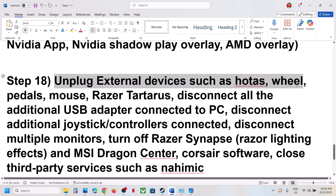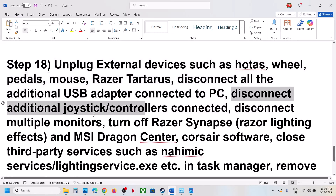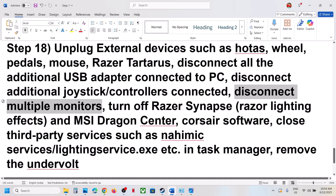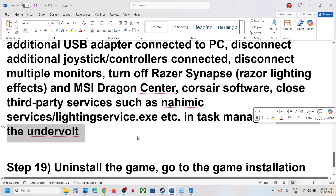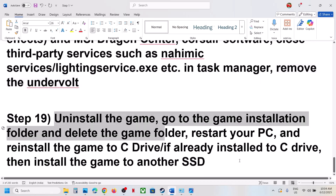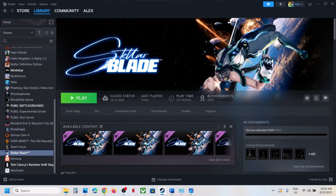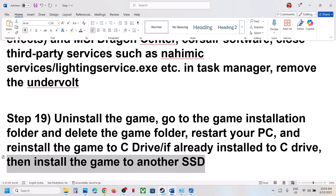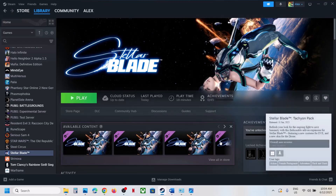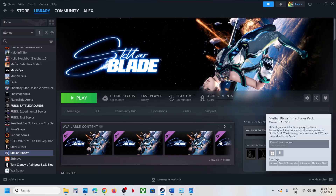Unplug all external devices — HOTAS, wheels, pedals, USB adapters, extra controllers, and multiple monitors. Close any third-party applications or services. If nothing is working, the last step is to uninstall and reinstall the game to a different drive. Uninstall via Steam, delete the remaining game folder, restart, and reinstall to the C drive. If already on C drive, try another SSD. One of these steps should help you run the game successfully.